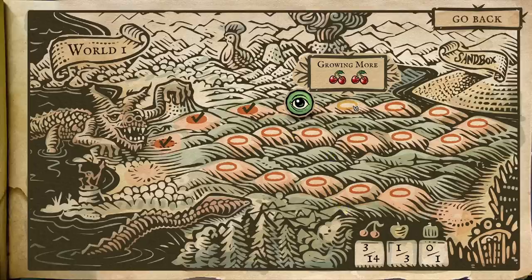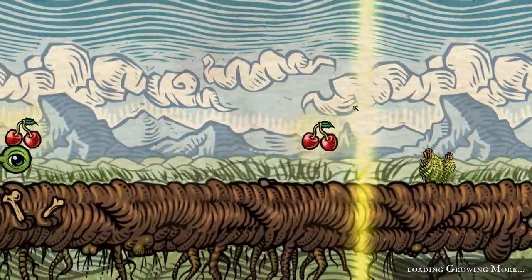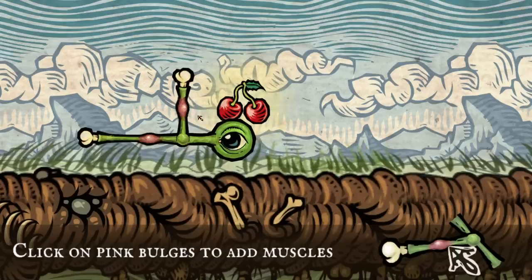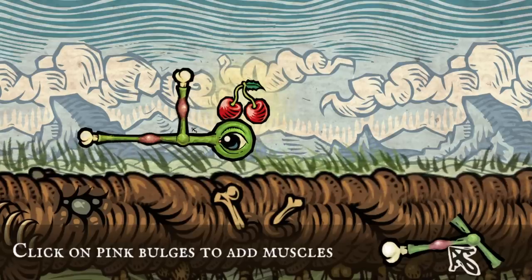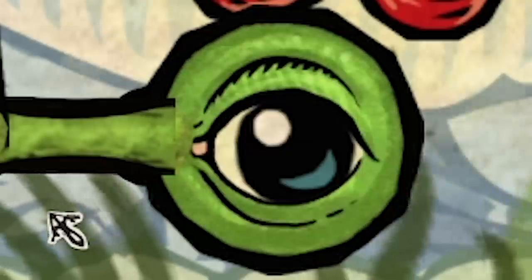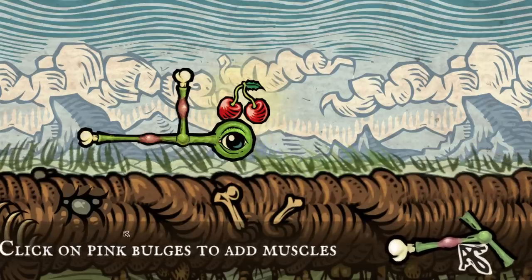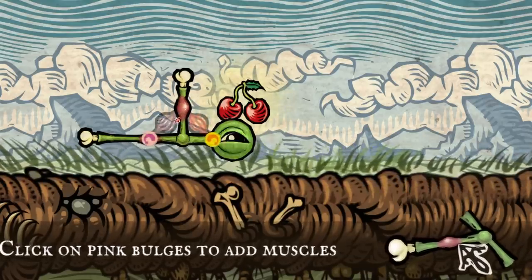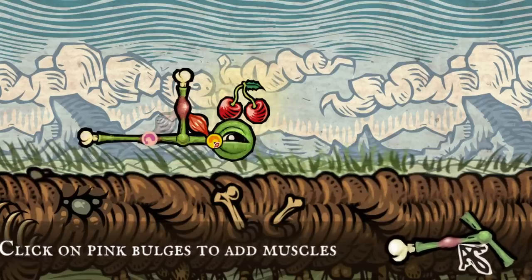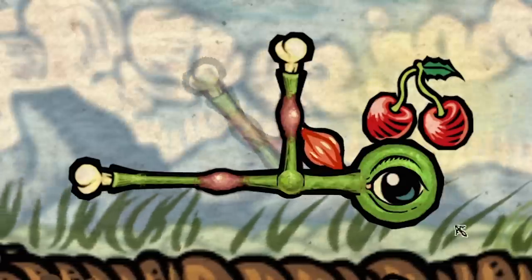We're going to need that rolling movement on the next level called Growing More. I believe this is the first level where you actually have to do a bit of building. We're just an eyeball — a Mike Wazowski eyeball — with a leg up here and a leg down there. The eyeball follows my mouse, which is quite weird. I can poke him in the eye and he squints. As it says, you can click on the pink bulges to add muscles. I'll go this side, which will connect to the body, meaning we should probably rotate.